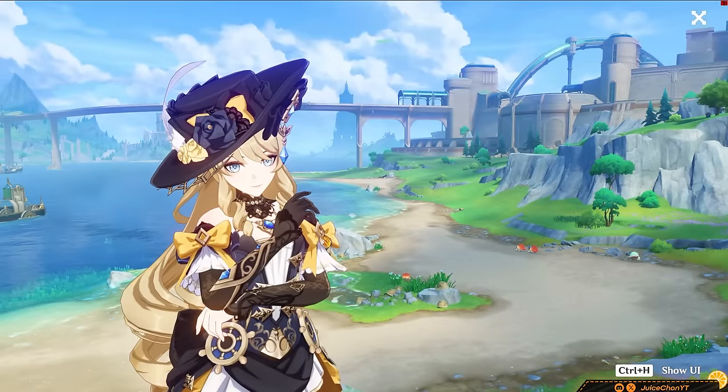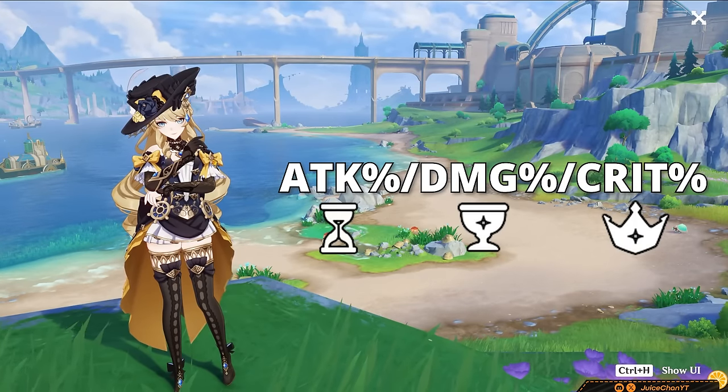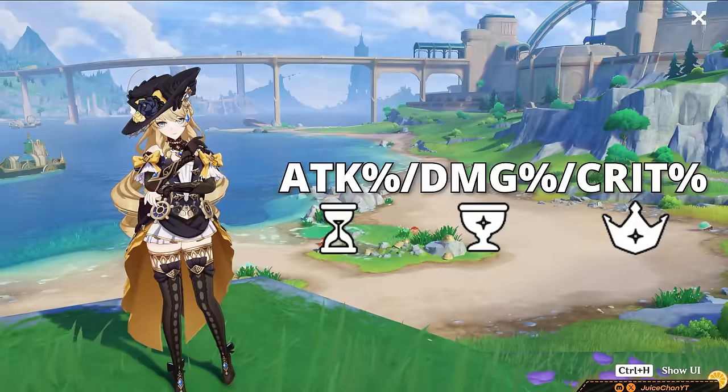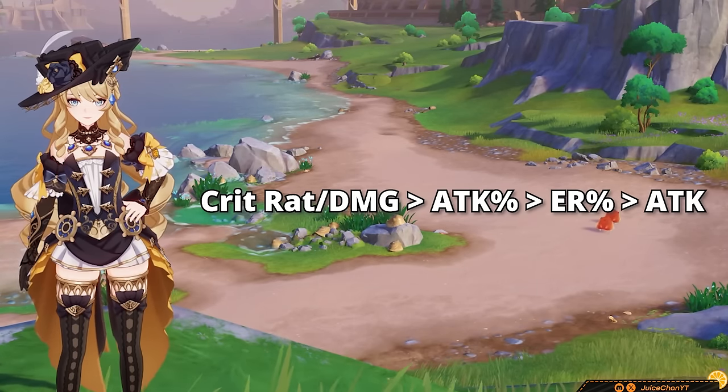How about main stats? Simple. Attack percent, damage percent, crit percent is the way to go — a very straightforward classic build. As for substats, go for crit rate, crit damage, attack percent, ER percent, and flat attack.